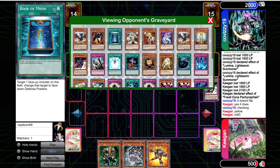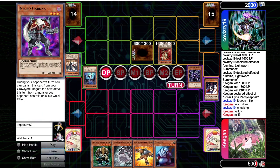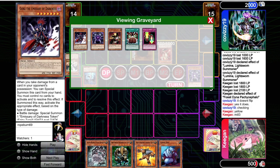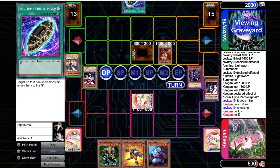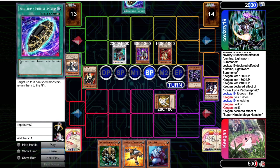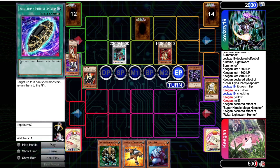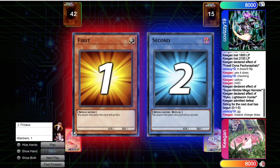On our turn, unfortunately we pick up a Rat — a Rat doesn't have anything in the deck that runs over Aaron without costing us life points we can't afford. We're forced to set Hamster and pass. They have room for Burial too. We're going to lose this game — opponent's going to attack that, we'll be forced to pop the Necro Gardener and top deck another Baboon and just be stuck. That's going to be that. I did throw that game — in hindsight I did throw that game.